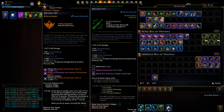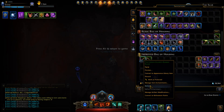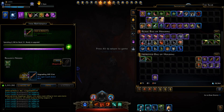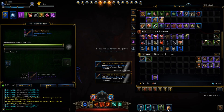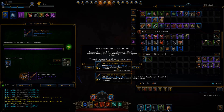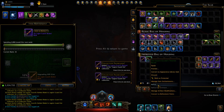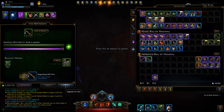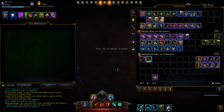These weapons — I got two main hands and four offhands. All we're going to do is refine these. I don't actually remember what I need to refine them, but let's just upgrade them. Keep upgrading. Try until success. And now they're blue.